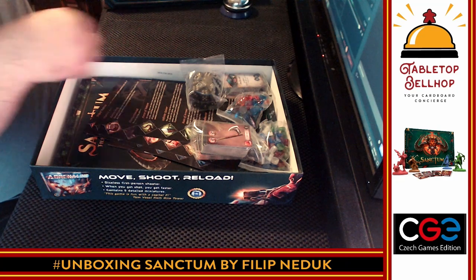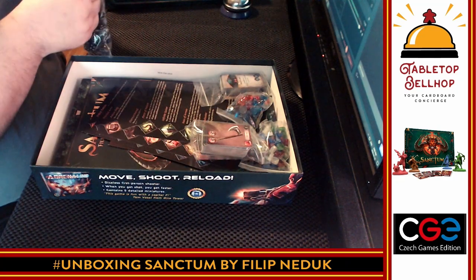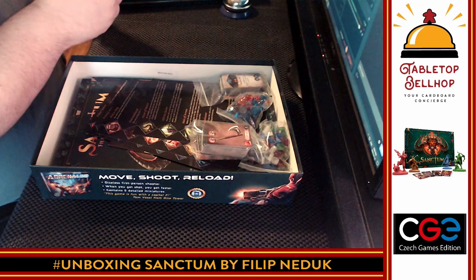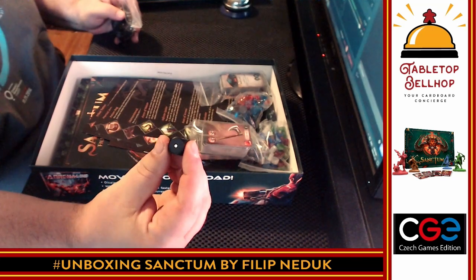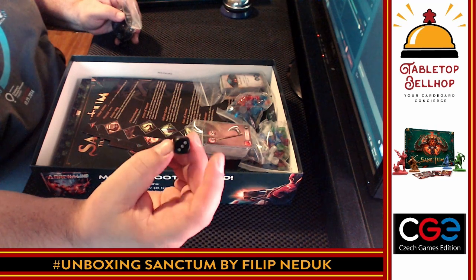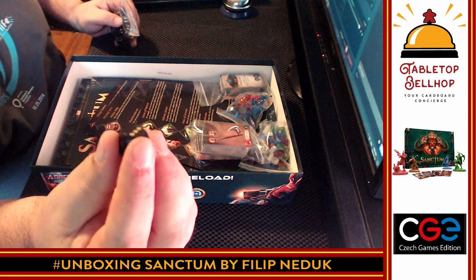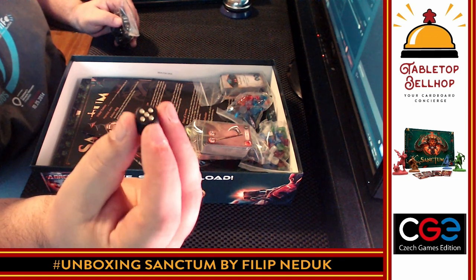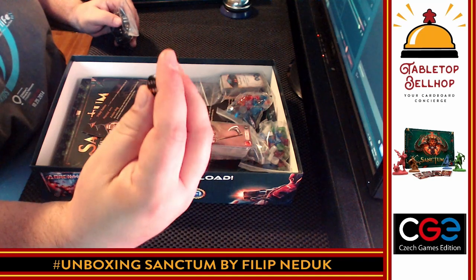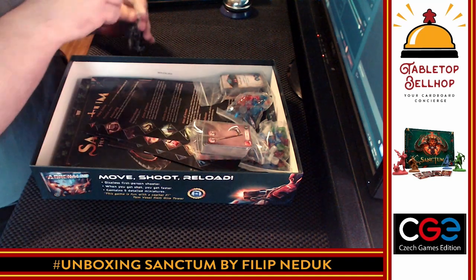We have a ton of D6s. Looks like they're just standard D6s — they're wooden, that's nice, black with gold numbers. The pips are inset slightly, so that gold's not going to rub off easily. It's a nice touch. Standard six-sided dice — all the sides add up to seven.